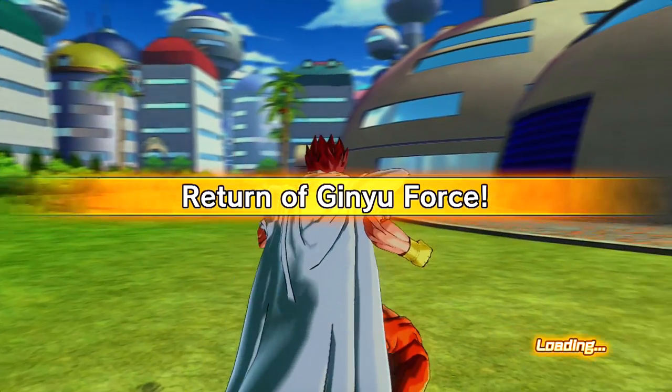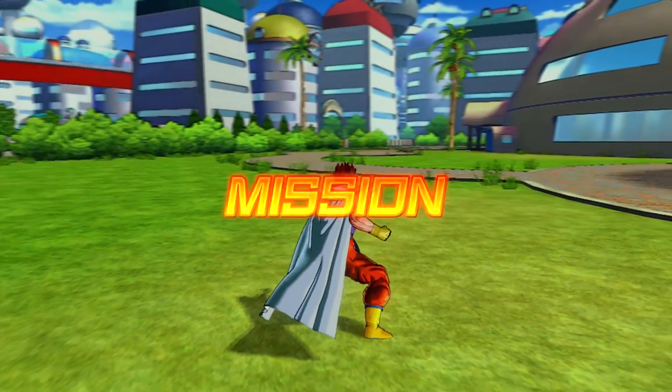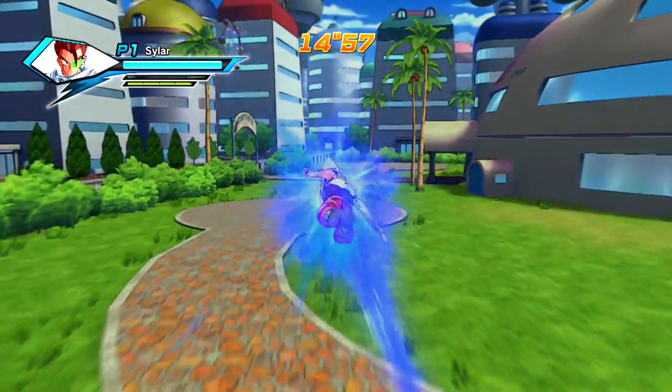Alright, so for those of you that want to get the Dragon Balls real fast, just go to Parallel Quest number 18. As you can see here, you don't have to fight anybody at the start. You can just check if the Time Patroller's there or not.